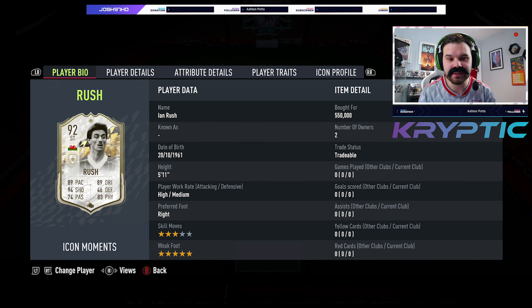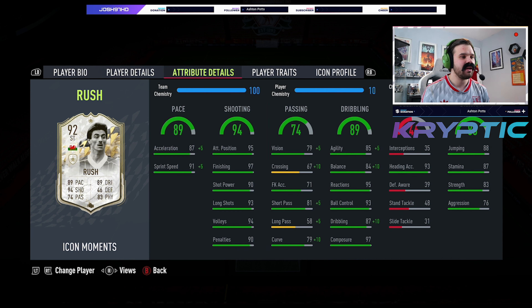I cannot wait to try him out. If you enjoy today's player review, smash that thumbs up button, and if you're new around here please do subscribe to the channel for more player reviews and FIFA related content. Now looking at Rush, the big weakness is the 3-star skill moves, but he has his weak foot jacked up to 5-star. He's got a high/medium work rate, 5 foot 11, looking very sexy if you ask me. His pace is pretty decent as well.